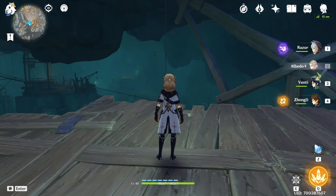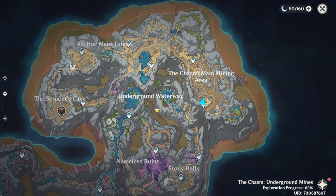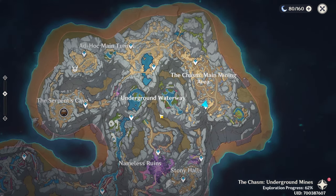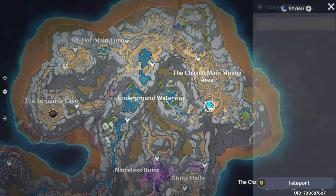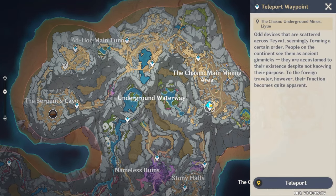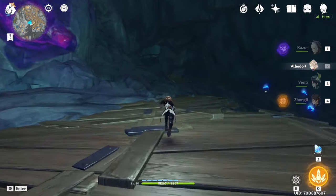Hey guys, what's up, I'm Boyka and in this video I'm going to show you how to go to the underground waters in the underground of the Chasm. The underground waters are going to be located right in the middle of the Chasm. We're going to teleport to this waypoint right here first before you go there, and then from here we're going to go to the left side.